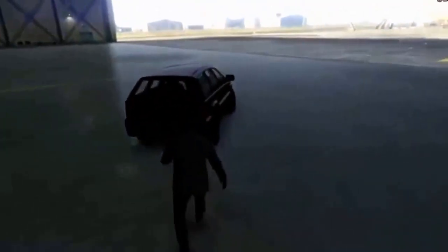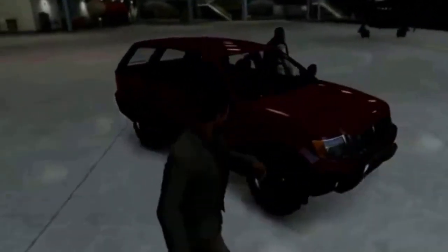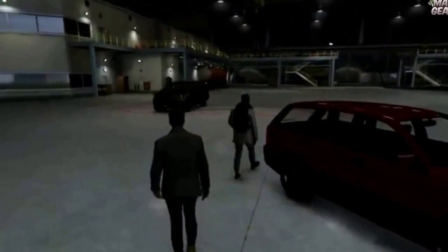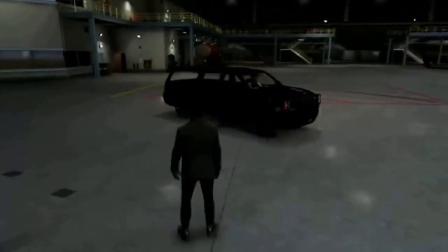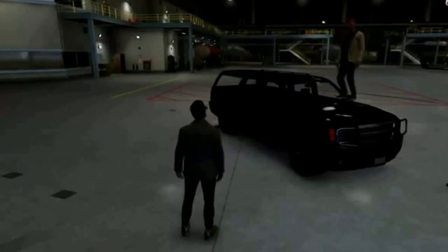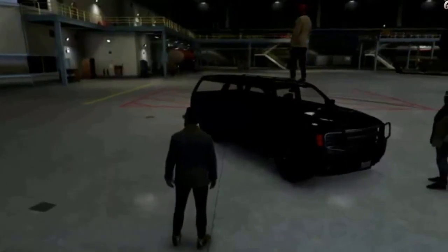Ben, what have you changed on your car? On my car, I've changed the engine to max, wheels to black off-road, and the colour to red and black on the bottom too. And then Jack — well, as you might think, I haven't changed a lot, but I have now got a turbo engine and better transmission.